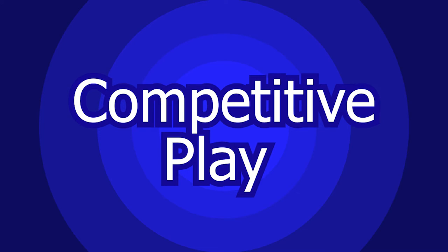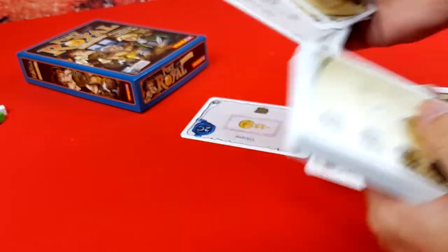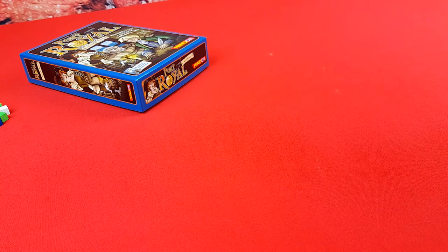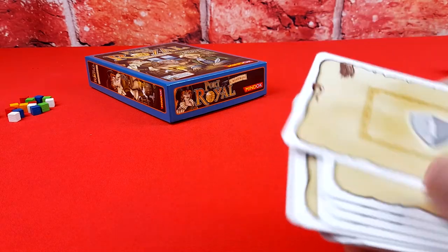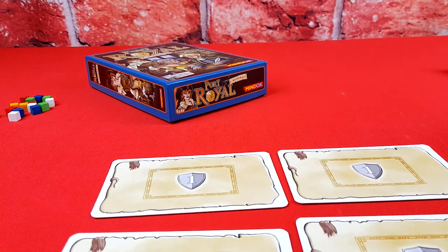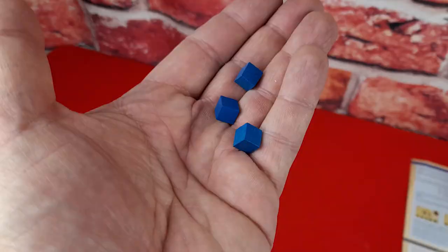Now let's look at the gameplay, starting with the competitive version. First, go through the contract cards and find the two cards that have a blue seal — these are only used for cooperative play, so remove them and return them to the box. Shuffle the remaining contract cards and draw four at random. These cards will be used for the game; return the others to the box. Place the four contract cards face up to the side of the play area so that everyone can see them. Each player should choose a color and collect their blocks.